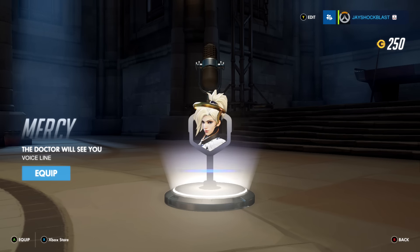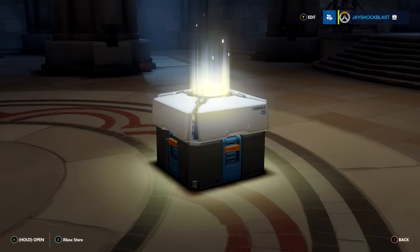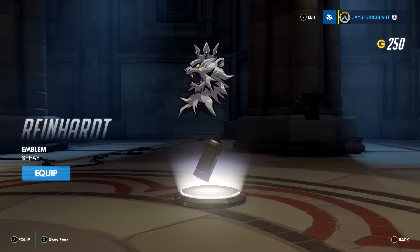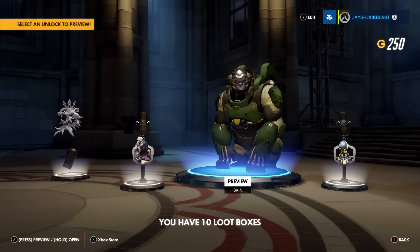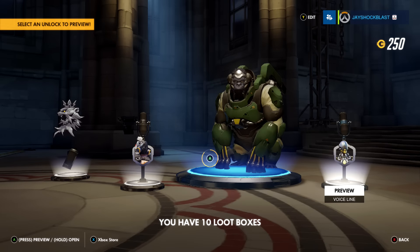Sprechstunde by the Frau Doktor — I don't have the volume up. Was that even English? Ooh, another skin! I better like the Monkey Man — spray and emblem. Like taking candy from a baby. Roadhog. Another skin for Winston — Forest. Free your mind. Ten more boxes to go.